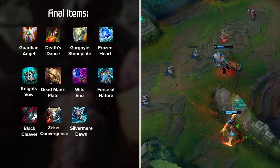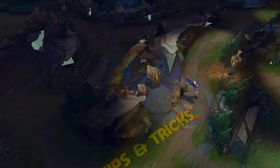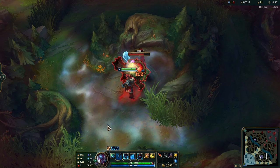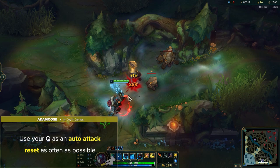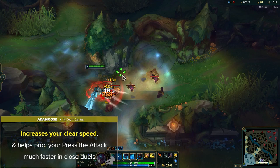Now that we've got Trundle's general info down, let's discuss some tips and tricks and really take your game to the next level. First off is simply using your Q as an auto-attack reset as often as possible. This can be done at any point while clearing or while fighting enemies and is extremely important to remember. Not only does this increase your clear speed, but it also helps proc Press the Attack much faster in those close duels.